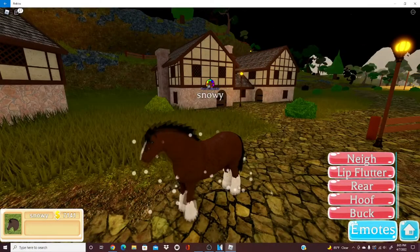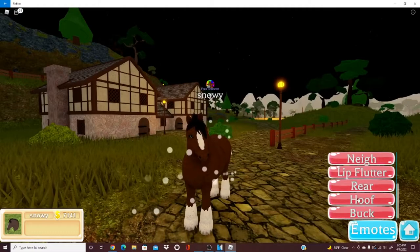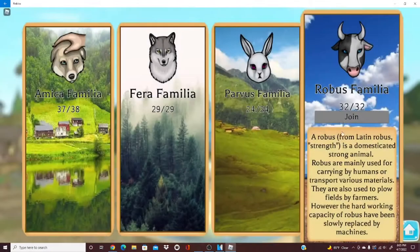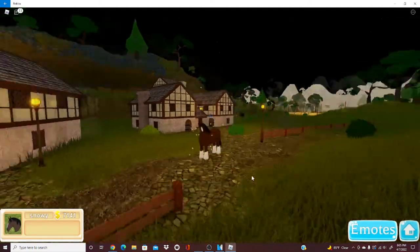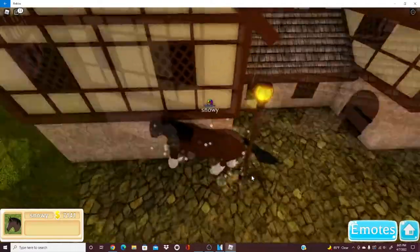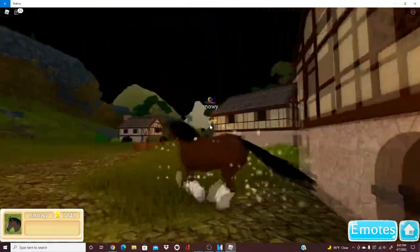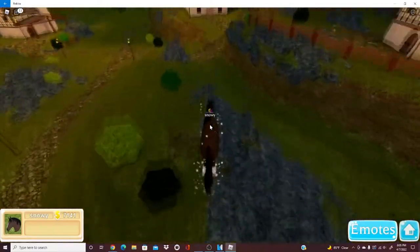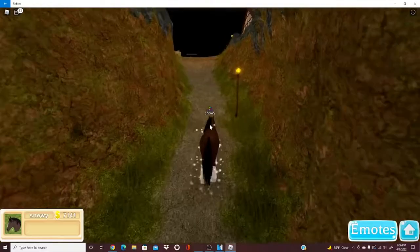There's a lip flutter — it basically looks angry when it does that — and then a rear, and a hoof that kind of digs or something. I don't know anything about horses so I can just read it and explain what it looks like. Now let's go to the adult one versus the child — this one is so much bigger. Look, it's huge compared to this door; this horse can't even fit into this house.